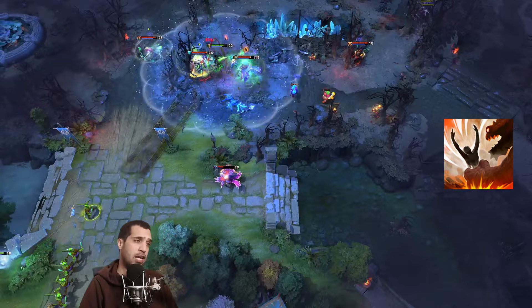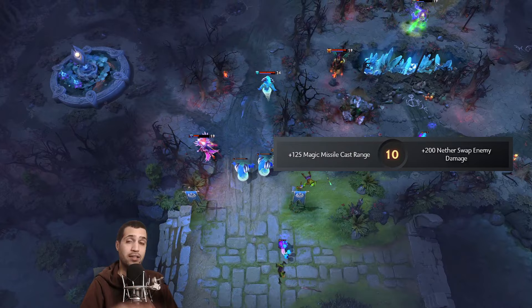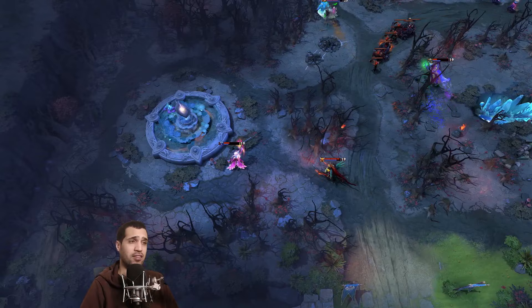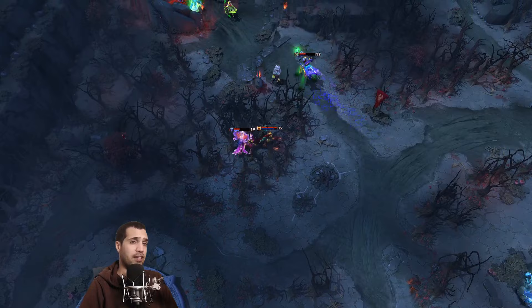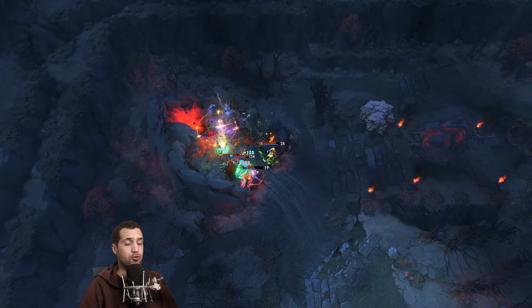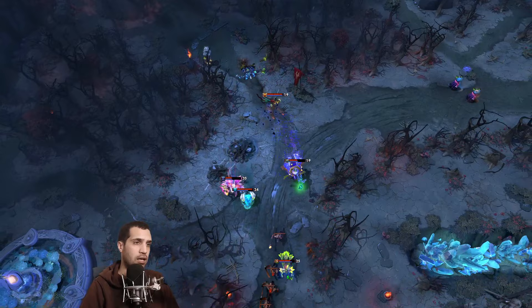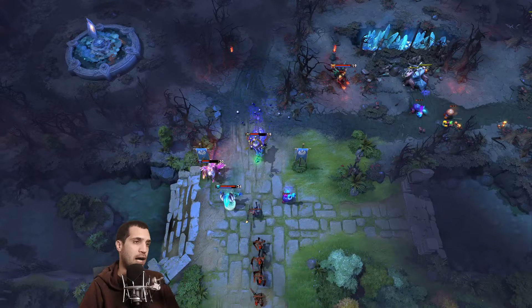Another swap can interrupt Primal Beast's channeled ultimate Pulverize. Early game the hero is definitely aggressive: swap the gank target, Magic Missile, Wave of Terror, and your team finishes them off. The level 10 talent enhances Nether Swap damage by an additional 200, so you're putting out 700-plus damage between your stun and ultimate without breaking a sweat, plus a nice shield. I recommend thinking of Nether Swap as a nuking ability that disrupts enemy positioning.